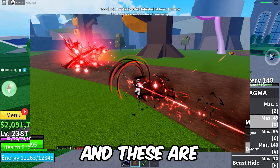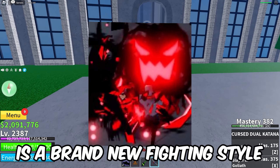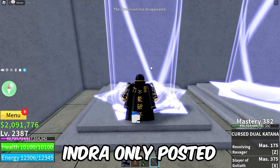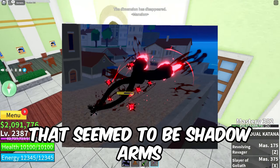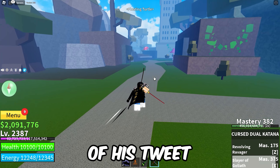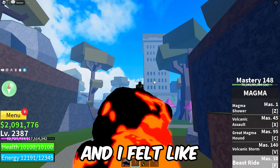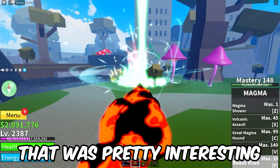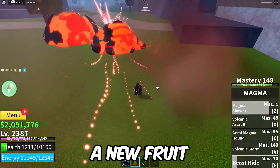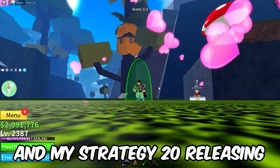Everything confirmed to come to Update 20: next up is sword reworks. From the beginning of the update leaks, Rip Indra has been posting a bunch of sword reworks, and this is confirmed since he's posted so many leaks. The last leak was a rework of Rengoku. These moves looked outdated, made by an older developer years ago, so they're revamping them for a cleaner look. Along with Rengoku, they also dropped leaks for Dark Blade, Gravity, and Saber. These new moves look really cool and are definitely confirmed to come.